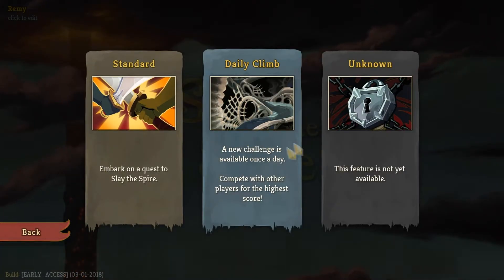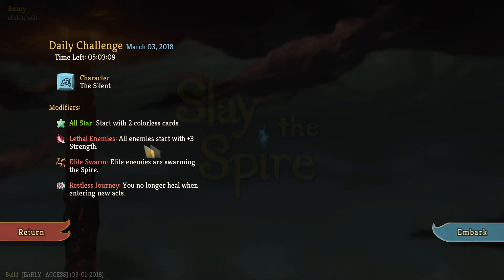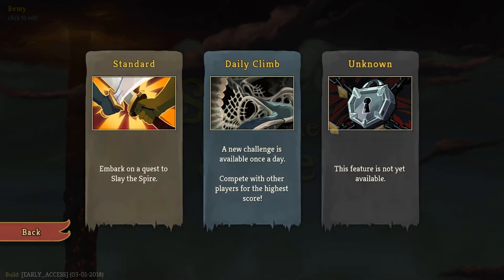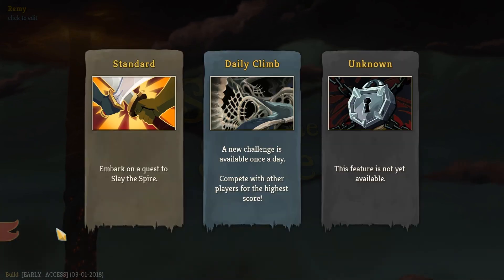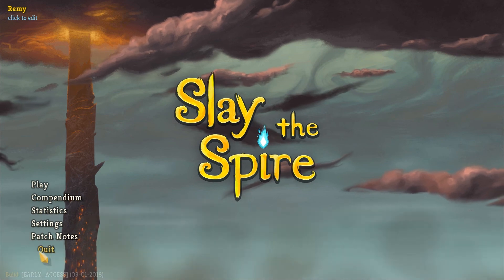Definitely going to play some more. We now have daily climbs available, so once every day there is a new challenge. For today you would play as the Silent and you would start out with 2 colorless cards in your deck in addition to your starting cards. Lethal enemies — so enemies all start with 3 strength. Elite enemies are swarming the Spire, so more of your encounters are going to be elites. And you no longer heal in between acts, which is incredibly painful. I am probably not even going to bother attempting this — I may attempt it just for my own fun, but I am definitely not recording it. It is not going to go well. And there is an as-yet unreleased third feature, and still we do not have the third character. I am really looking forward to it — I would love for it to be a type of summoner or curse character. But yeah, this has been Slay the Spire with Remy from the Lugheads. Have a good one, thank you.